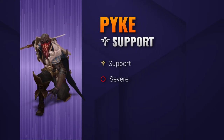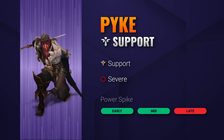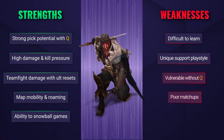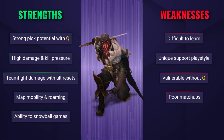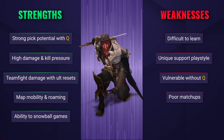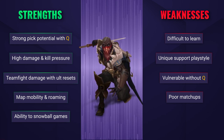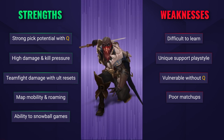Pyke is an assassin support who's able to quickly speed around the map with his high mobility, catch out and lock down his opponents, as well as instantly execute any low health enemies with his ultimate. However, missing his ult completely denies his kill and reset potential, and missing his Q leaves him very open to retaliation. Pyke is also quite a tricky champion to learn, and his supporting playstyle is fairly unique and will certainly take a mindset change to make it work.